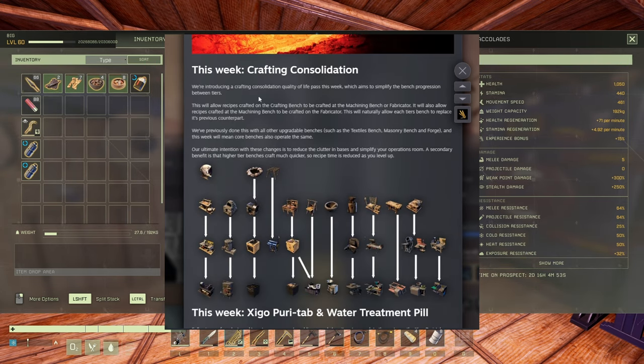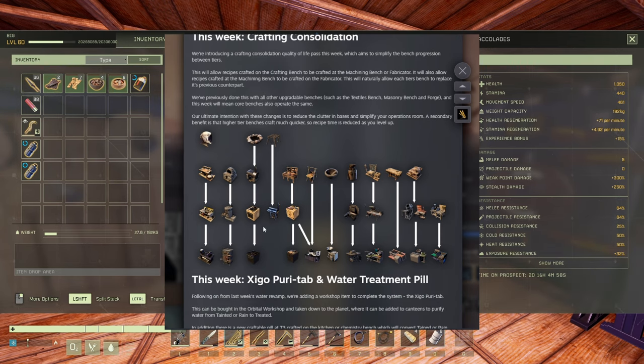The most important part is the crafting consolidation. All these benches — you don't need the older ones anymore. With the fabricator, you can get rid of the crafting bench and machine bench because all their recipes will be available in the fabricator. No more a million benches around your base. For cooking, the fire, potbelly stove, kitchen bench, and marble kitchen bench consolidate similarly, and the chemistry bench replaces the mortar, material processor, anvil, forge, and the big stuff.